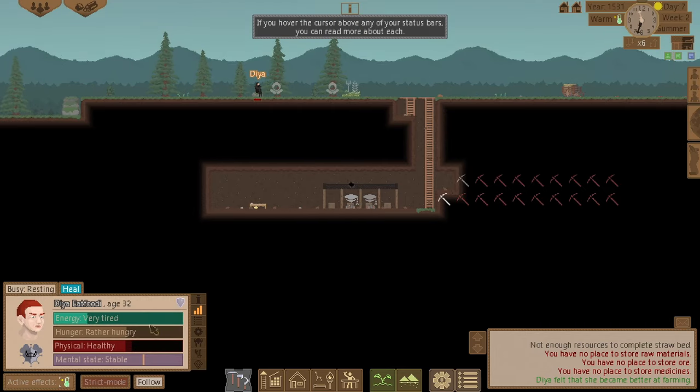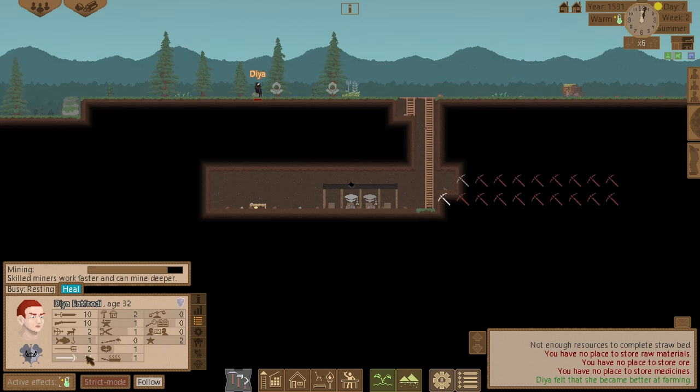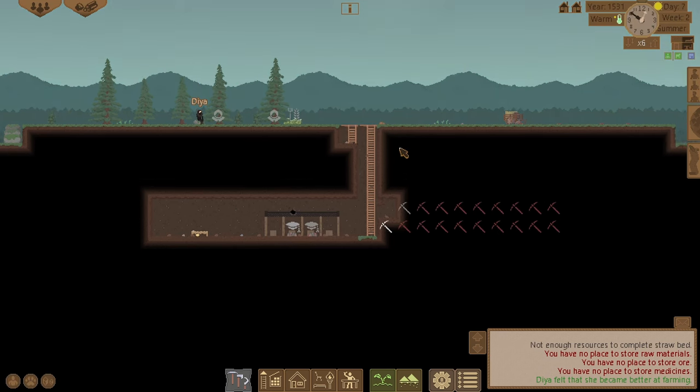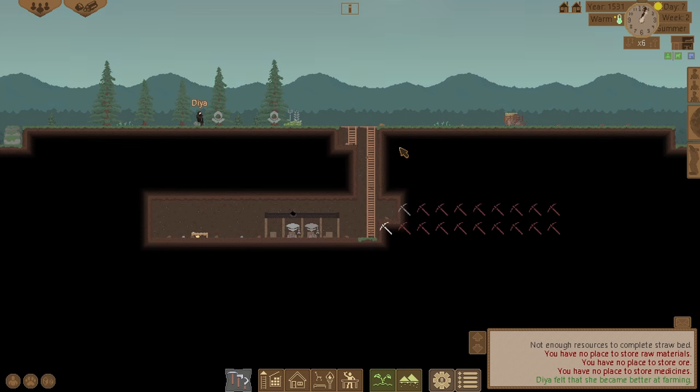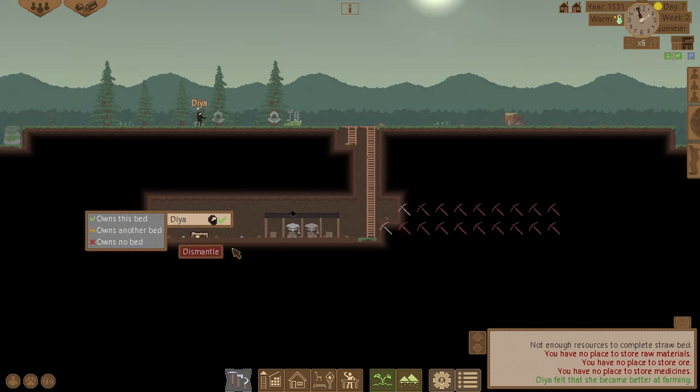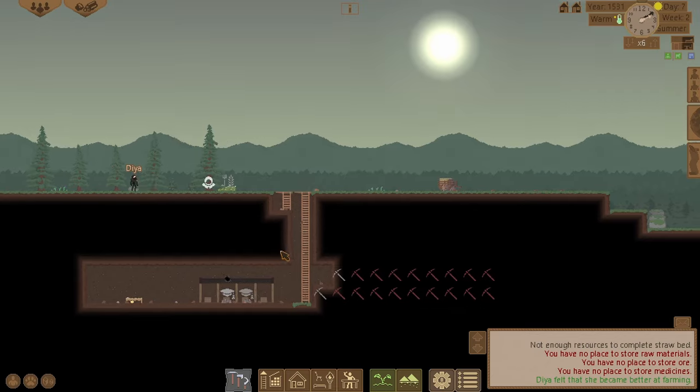Just chilling on a rock at the minute. My mining skill has gone up to four. Let's assign that bed to him — not sure why it didn't happen automatically. He owns that bed now.